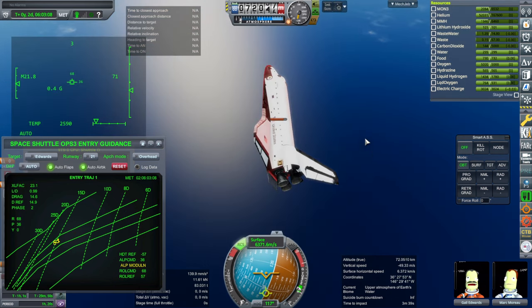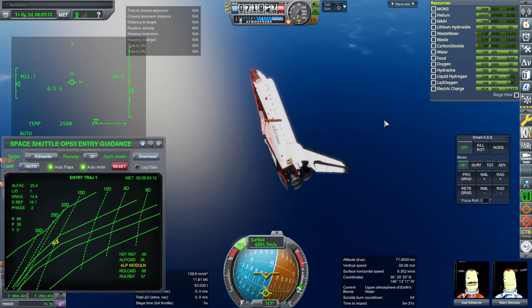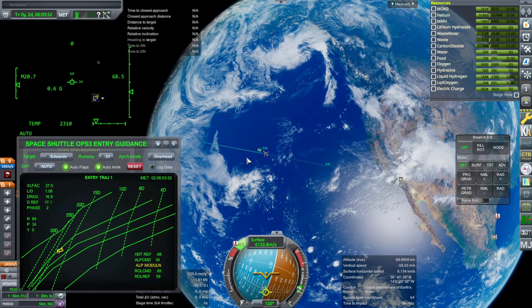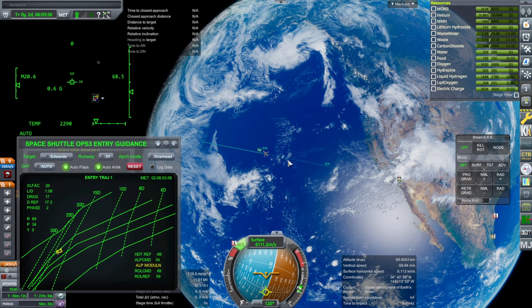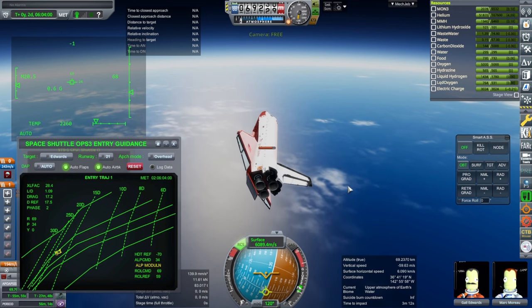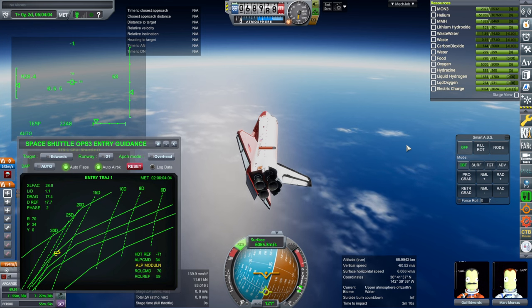We do have some overheating, though. But we've turned so much that we're pretty much in line with Edwards now. You can see the location there and our track — so we've already handled the cross range.